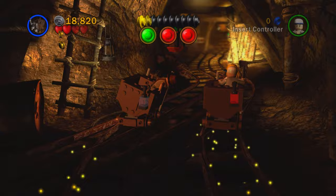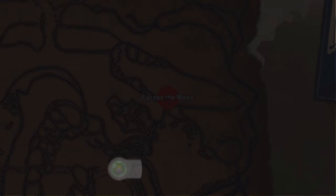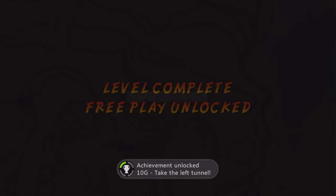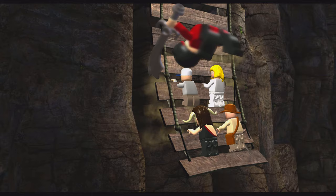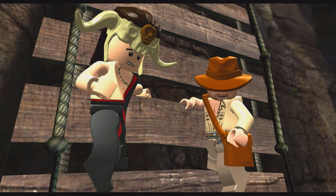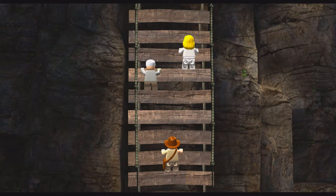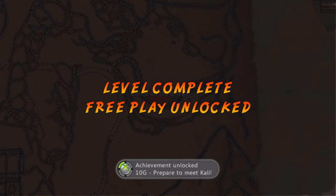The next level had us escaping through mines on mine carts, which was kind of like that Wario level in Mario Kart Wii. We made it out and got two achievements — one worth 40 gamer points for completing a level without dying, which I wasn't even trying to do, and another for completing level 11, called Escape the Mines. Then we had another boss fight where we beat him by collapsing the bridge with both of us on it — he fell into some hungry alligators. We got an achievement for beating the twelfth story level.